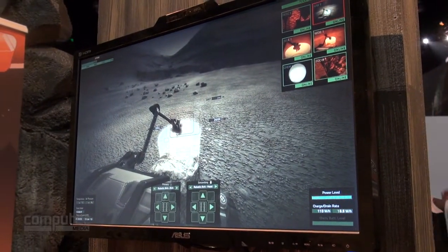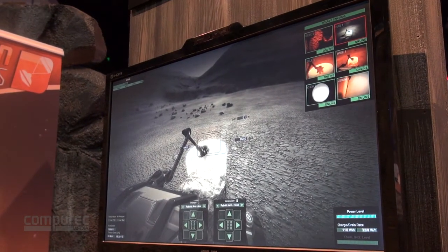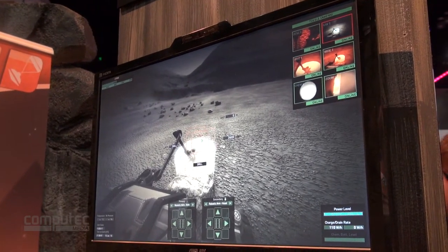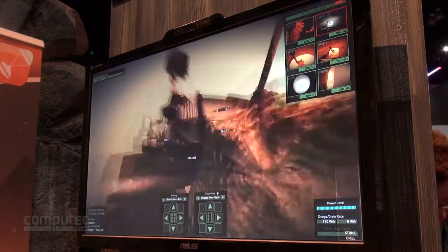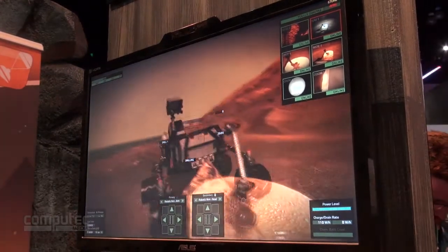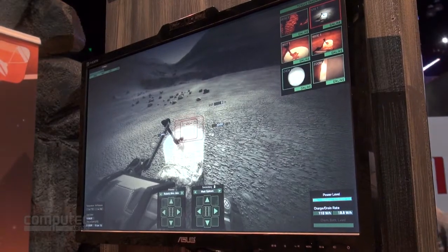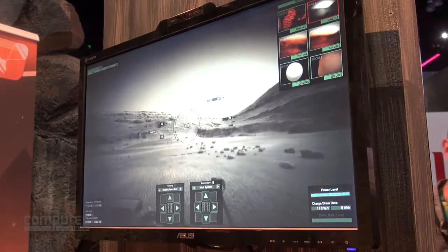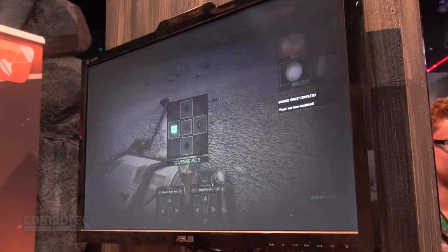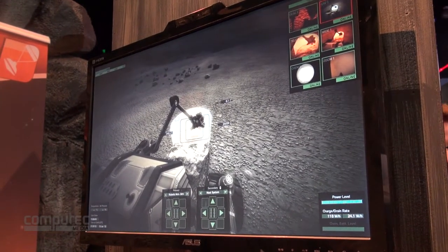I'll rotate the whole robotic head and use the drill to drill the surface. Once it says ready, I can do the drilling. You can see it drilling the surface. While it does that, I'll quickly jump into the master system and take a photo of that location. Once the drilling is complete, I can retract the drill and store it.